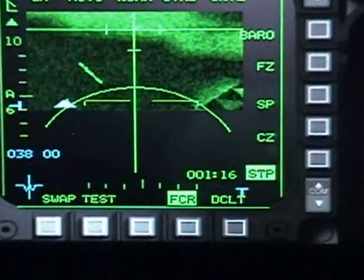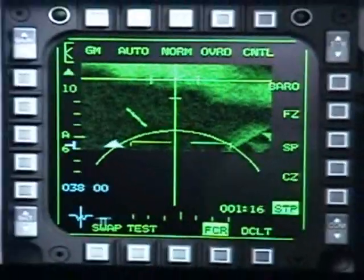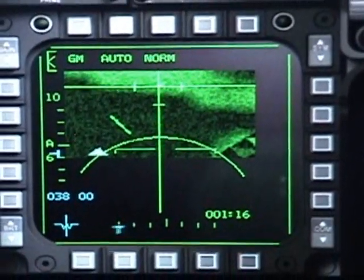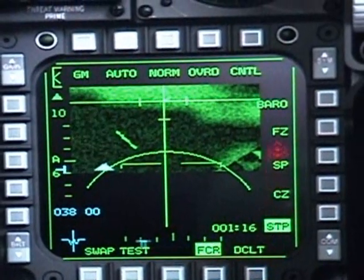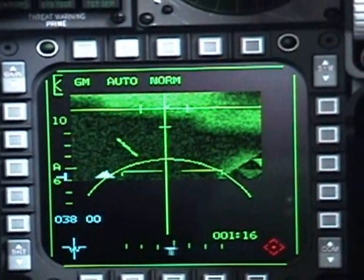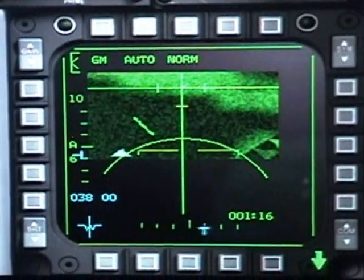Oh, I forgot about the declutter button. This one will erase any other buttons that you are not currently using, to make the radar more efficient. So once you lock your target, if you hit that button, the radar will erase any other functions and you just concentrate on the target that you have locked on.